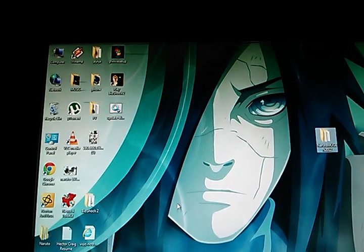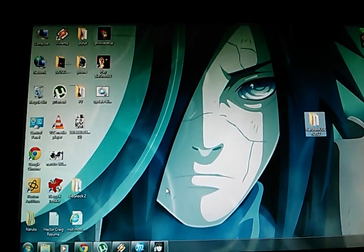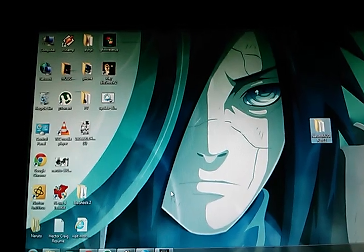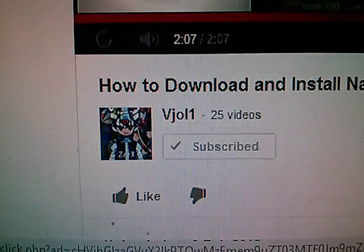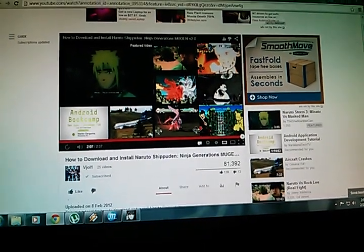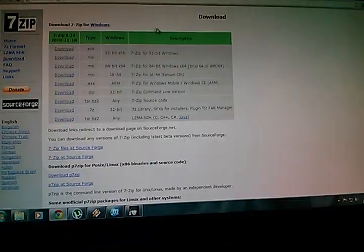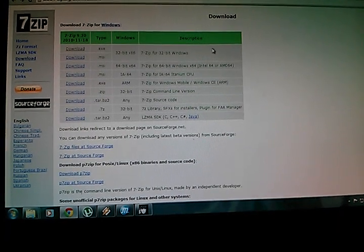So first of all, you're gonna need to download — I'm gonna have everything in the description down below and in the info box. Before I do anything, shoutouts to this guy, VJOL1. I got this tutorial from him — the links and everything. So first, what you wanna do is download this file called 7-Zip. All the links are gonna be in the description by order.